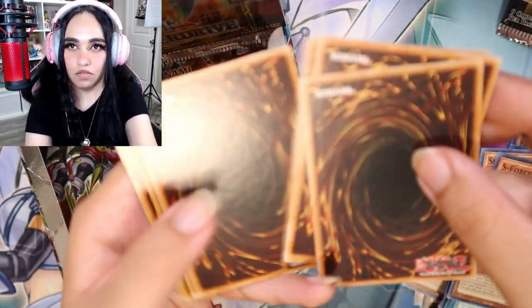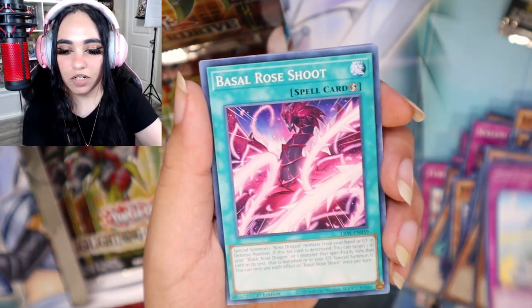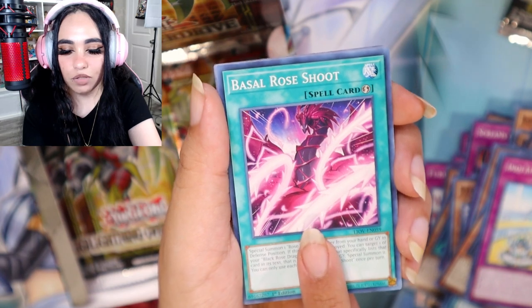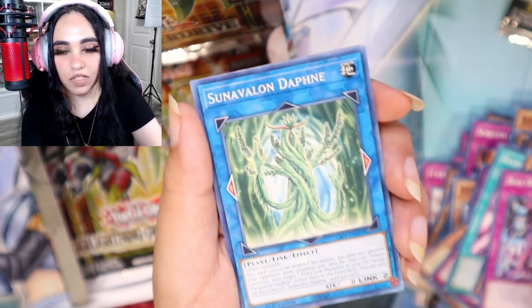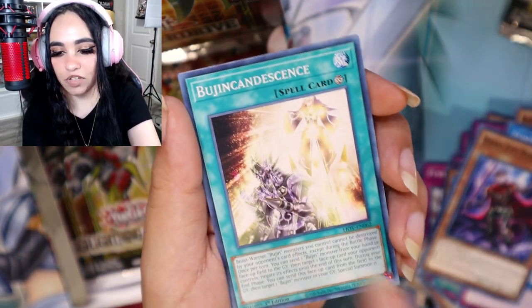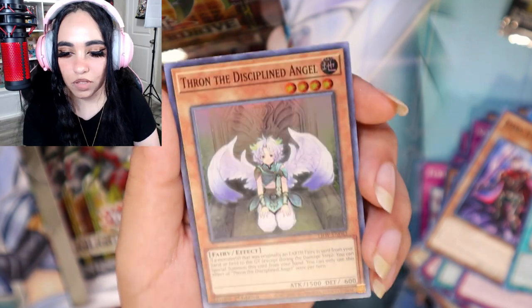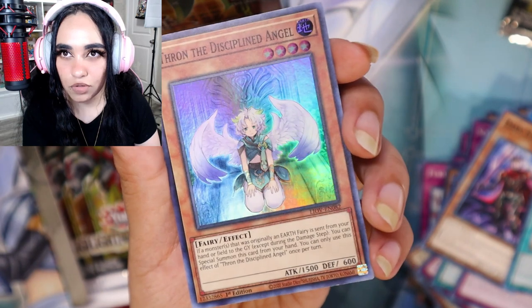One, two, three, four, turn it around, let's go! War Rock Buff Man, Bumper Cars, Basil Rose Shoot Brothers, Boo Boo Game Vines, Dark Eye Boo, Jinji Stuff — and then we got Thorn the Disciplined Angel. It's really cute!